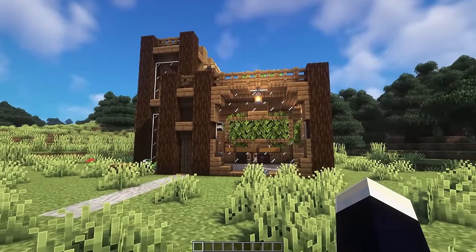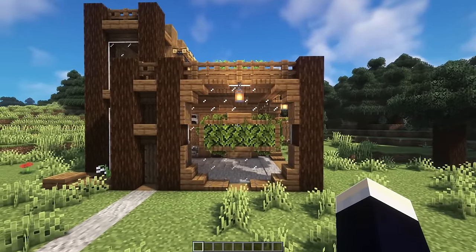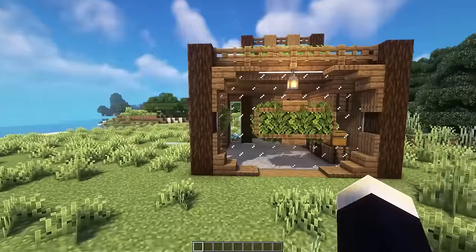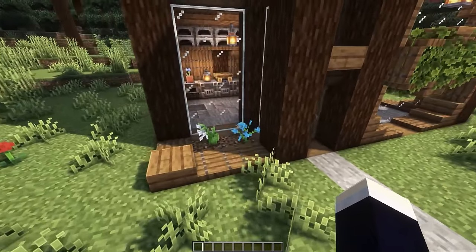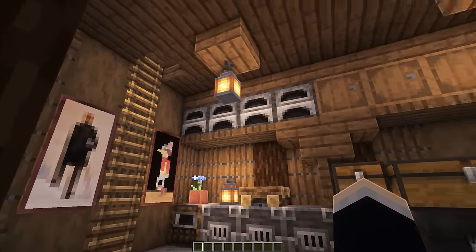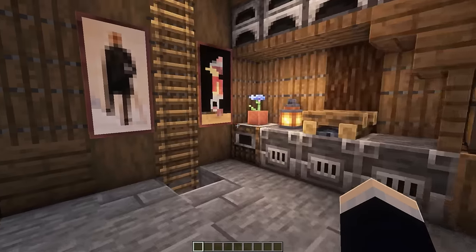Next, we have the modern wooden base. The whole reason this base pretty much exists is for this kind of window design here, which I came up with late at night. That's repeated on this side as well, just stretched out a little bit more. The other thing to note on the exterior is we have a cute little garden. Now let's head through the front door and take a look at the first floor, which is where we have our smelting. We also have our crafting and a little bit of storage as well.